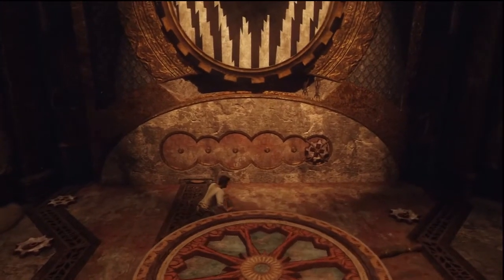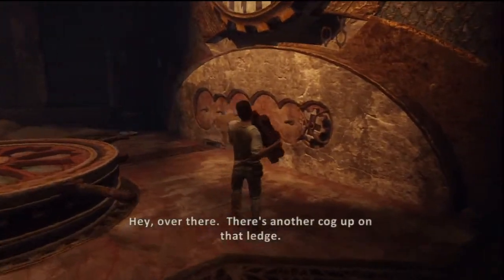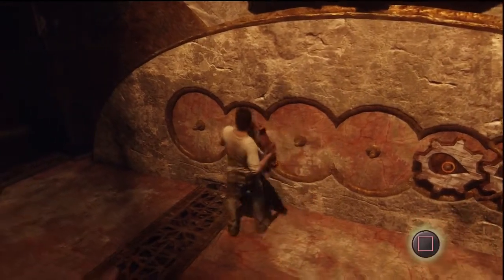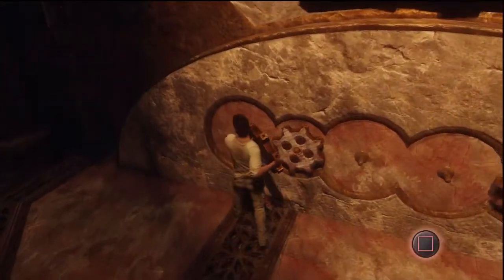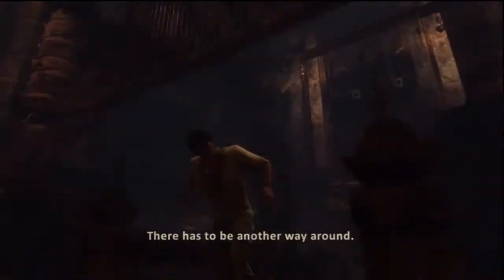Let's see what this does. Hey, over there. There's another cog up on that ledge. Small one. There we go. Cog up on the ledge — oh, there it is. How the hell did it get all the way up there? There has to be another way around. Yeah, this way.